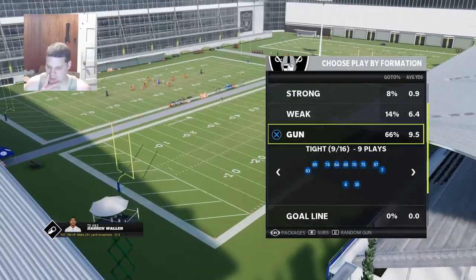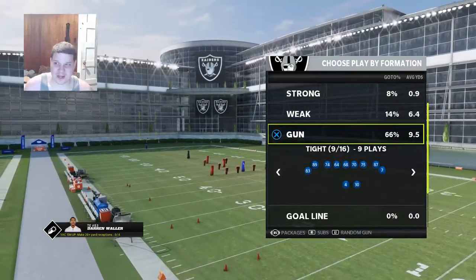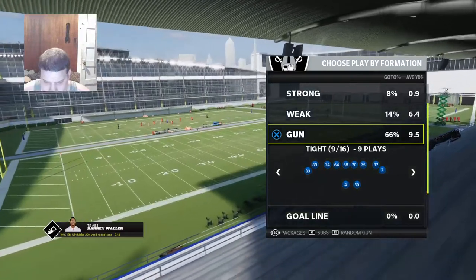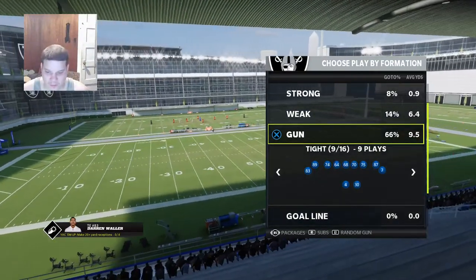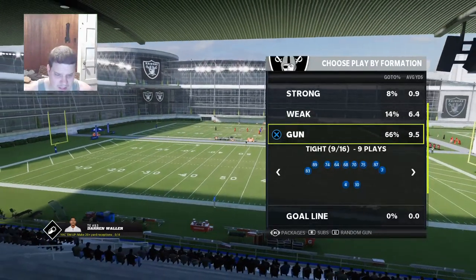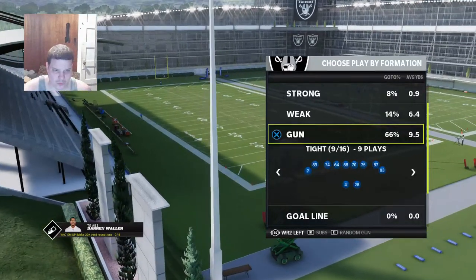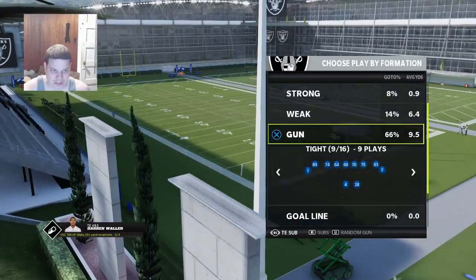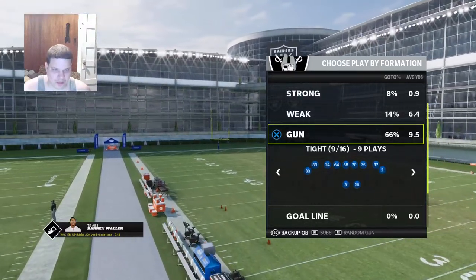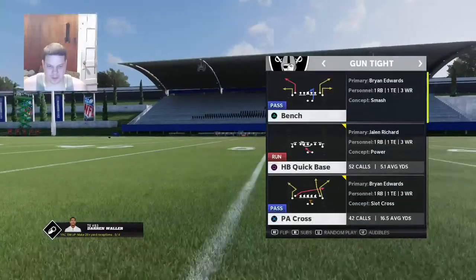Not really anything special as far as personnel. What I do is if you happen to have anybody with a short-in or short-out elite, make sure they're at receiver. In my case with the Raiders I use Waller as my number three receiver so I can get him outside. With packages I can move him to either outside or end point — a lot of movement you can do.